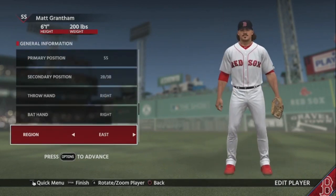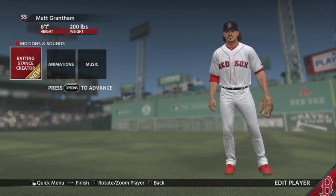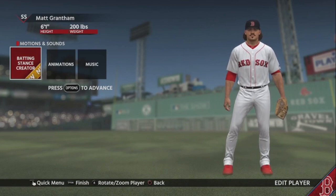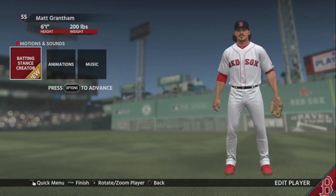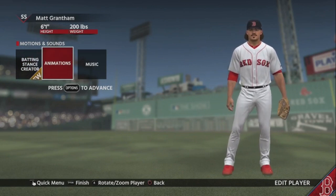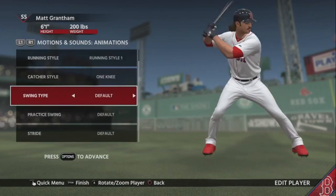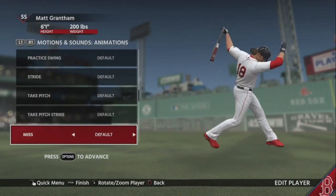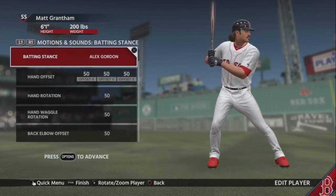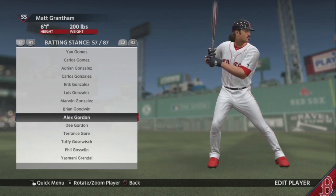You can also use the batting stance creator, which is something new this year. So if you think, 'I always remembered A-Rod's stance was a little different — his hands were a little lower,' you can change it. But let's go find the batting stances right here.